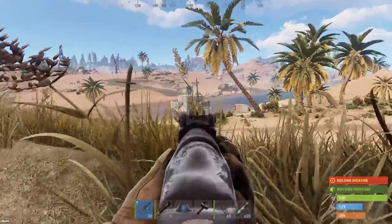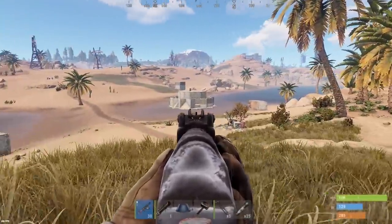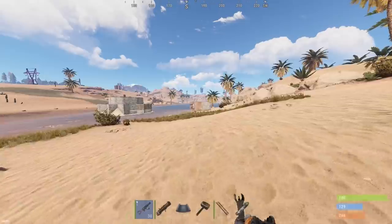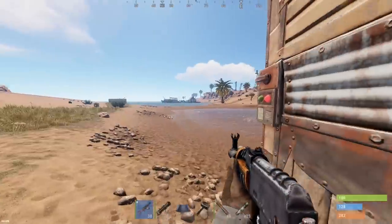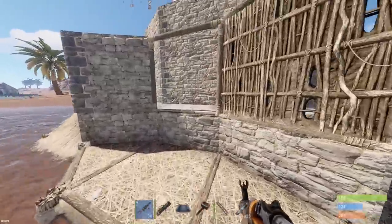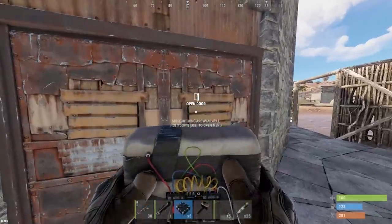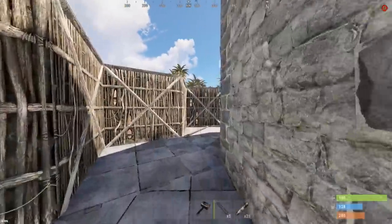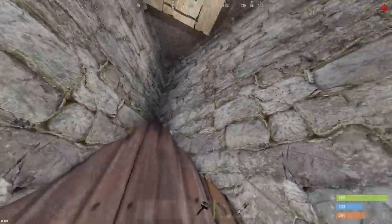This next base is kind of out in the middle of a lake. We're gonna have to take cover somehow from counter raiders. We know it's not decaying - he's still got some twig left up on it, some roof placement going on in there too. There's a door left open - okay, some sort of maybe starter base. Heli is coming in, let's go ahead and check this base out. Kind of want to start raiding this thing before that heli gets here, so let's take this sheet door.